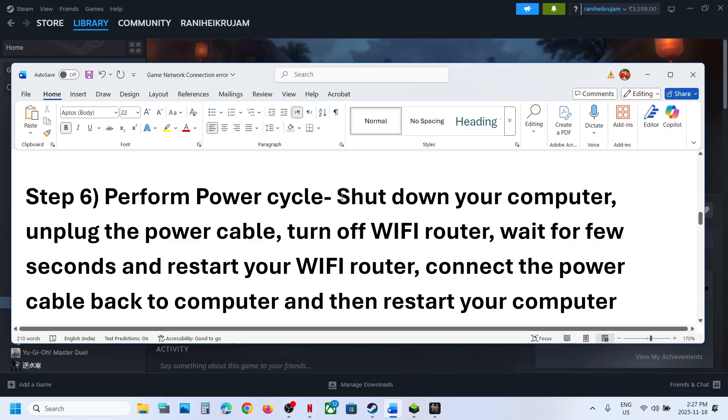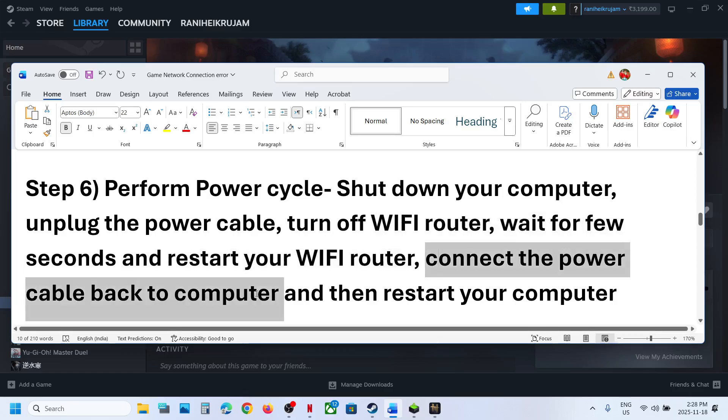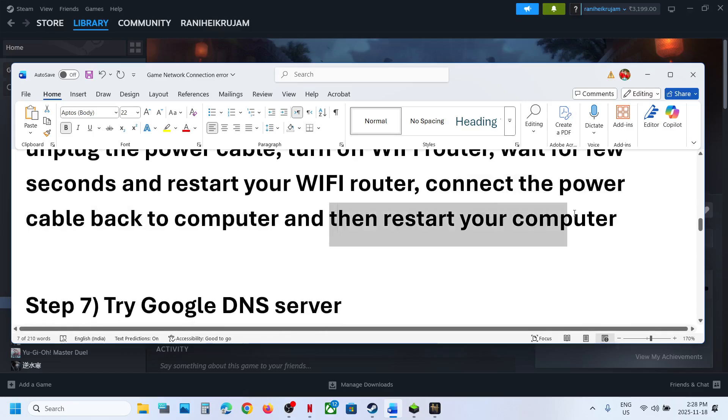The next step is to perform a power cycle. Shut down your computer, unplug the power cable, turn off your Wi-Fi router, and wait a few seconds. Then restart your Wi-Fi router, plug the power cable back into the computer, and restart the computer. After the system restarts, you can check.